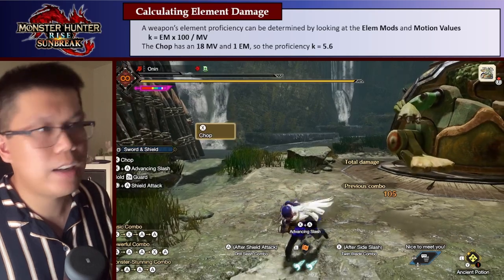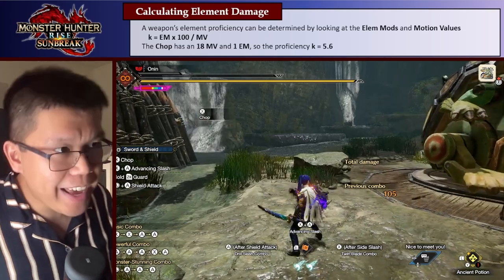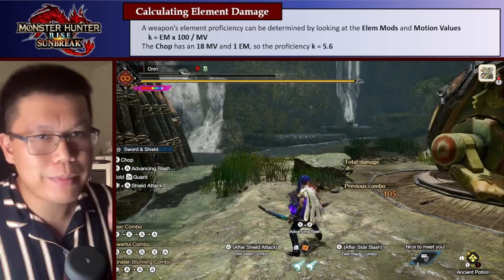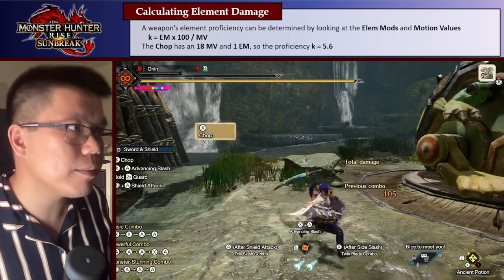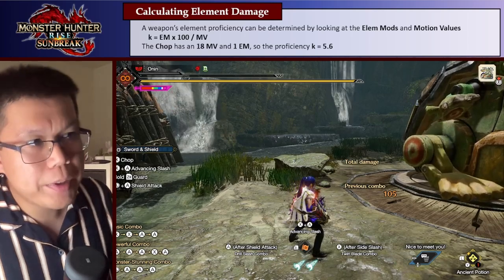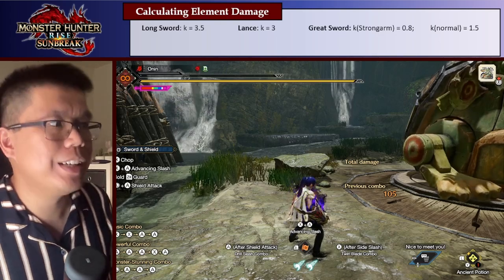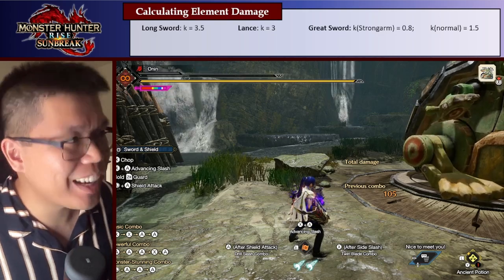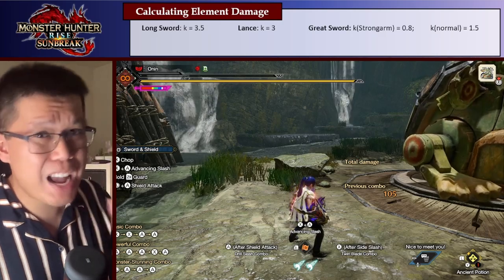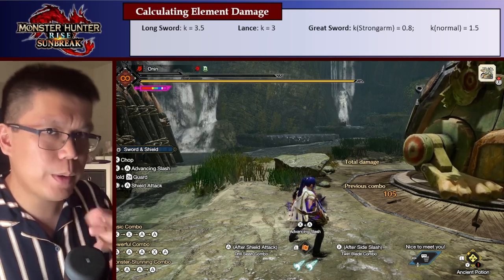Every attack has an element mod and a motion value. The Sword and Shield's chop — its basic attack — has a motion value of 18 and an element mod of 1. So the K for this attack is the element mod times 100 divided by 18, or 5.6. I calculate this for different combos and different weapons. The Longsword has a K of 3.5. The Lance, which is a raw weapon, is 3.0. The Greatsword has 0.8 for its strongest attack, and if you weave in a few normal attacks in between, it goes up to 1.5. So below 3-ish I would call it a raw weapon.